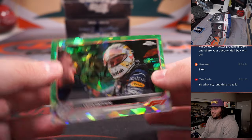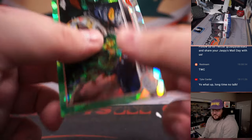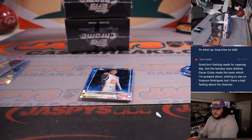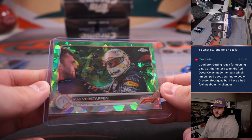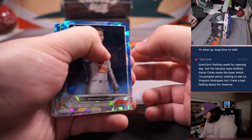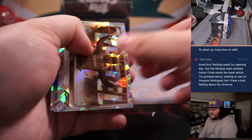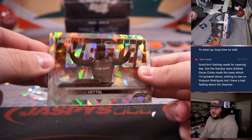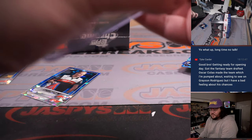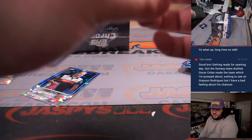Got a green Max Verstappen — nice one — 28 out of 75 for Oracle Red Bull, going to Oliver. A Stroll on the sepia — Stroll for Aston Martin, that's going to go to Matt J. as well. 34 out of 100. Max Verstappen, last card in that box.